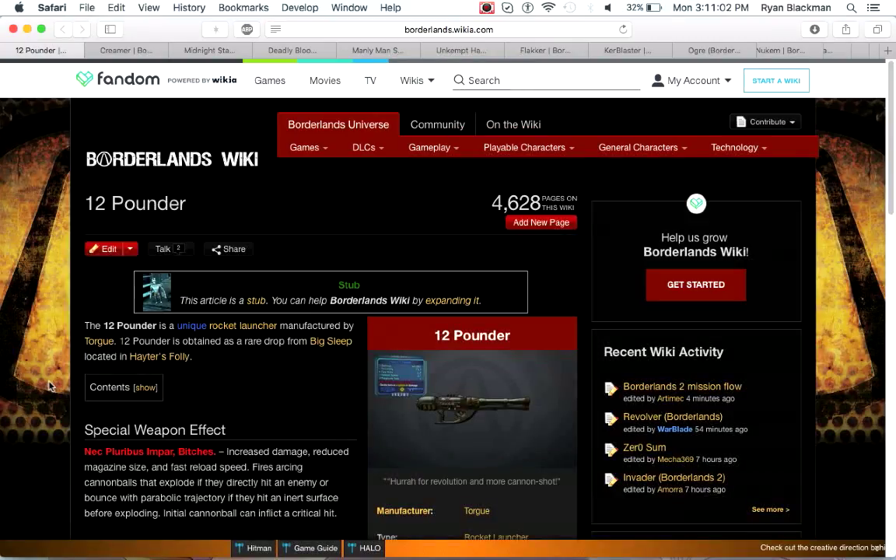Next up is a really underrated weapon — the 12-Pounder. It's essentially a Torgue rocket launcher that has really high damage and a really fast reload speed by comparison to other rocket launchers, at the cost of a tiny magazine — most will come with one or two rockets, though occasionally you can find one with three or four with the right parts. It fires arcing cannonballs that explode directly when hitting an enemy, or if they hit a wall or the floor, they'll bounce before exploding again. This is the only rocket launcher other than Kaneda's Laser that can inflict a critical hit. It's an awesome rocket launcher, though unfortunately it's hard to farm because the Big Sleep is a non-respawning boss.